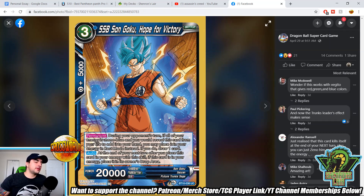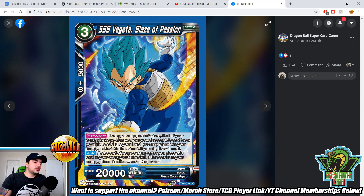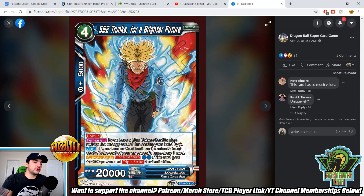Super Saiyan Blue Son Goku, Hope for Victory — permanent: during your opponent's turn, if all your energy is mono-blue and you would reveal this card from your life to add it to your hand, you may place it in your energy in rest mode instead, and if you do, draw one card. The draw one card really saves this card because if you were just putting cards in energy without drawing, your hand size would hurt. You're basically still getting the life benefit and getting an energy — this seems like a really strong archetype. There's also an auto that at the end of the next turn places this card in the drop area, so it's temporary free energy, but there are things to do with it. Fujita does the exact same thing, so you'll play four of each of these cards in Trunks if you're playing the pure Trunks archetype.